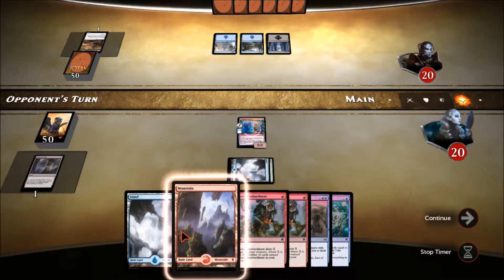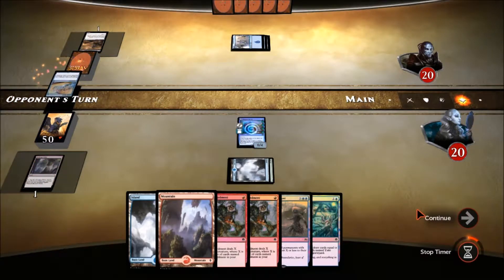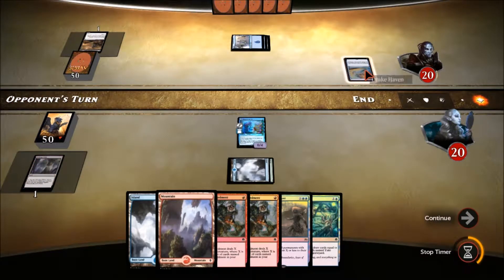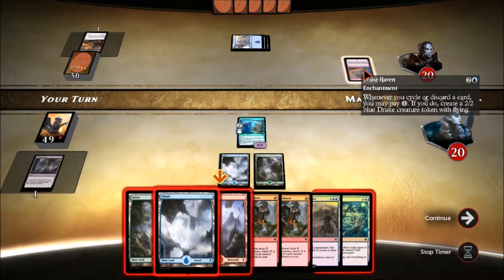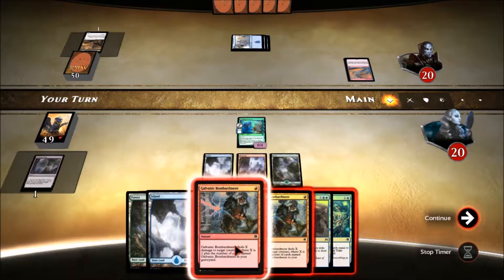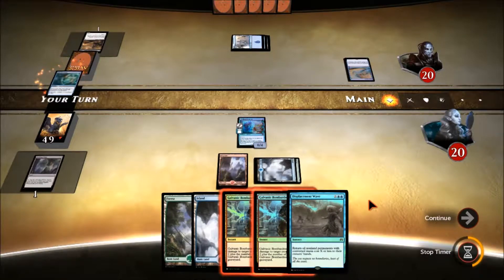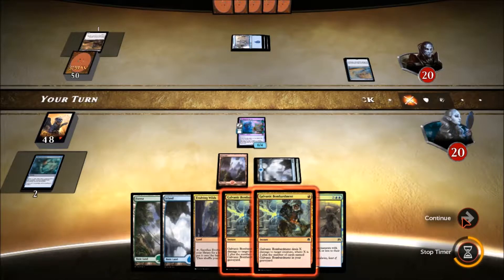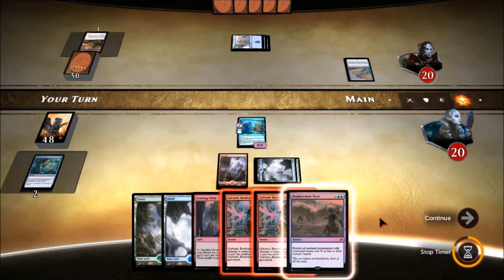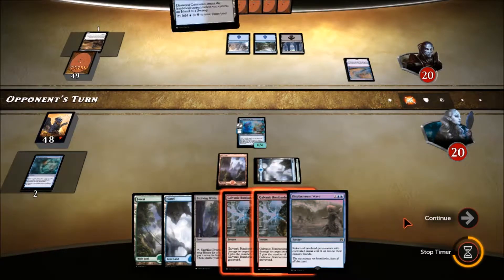Our opponent on turn three is going to get a Drake Haven, so it's going to be a drake versus drake match. Whenever they cycle or discard a card, they can pay and create a drake token which is a 2/2 flying token. The good thing about token generation is that we can bounce all the tokens back to their hand, and of course they will fizzle when they get there. Because tokens aren't cards themselves, you can't cast them from your hand - they have no casting cost. So if a token is bounced back to hand, it just disappears.